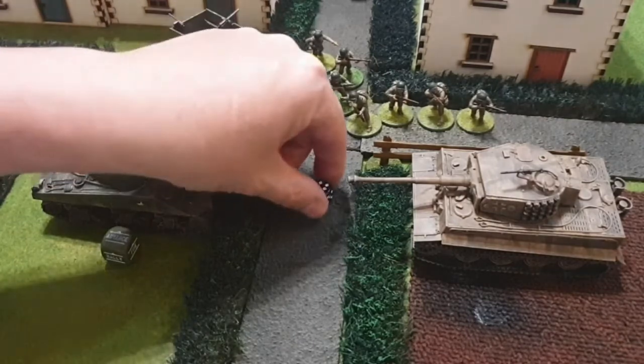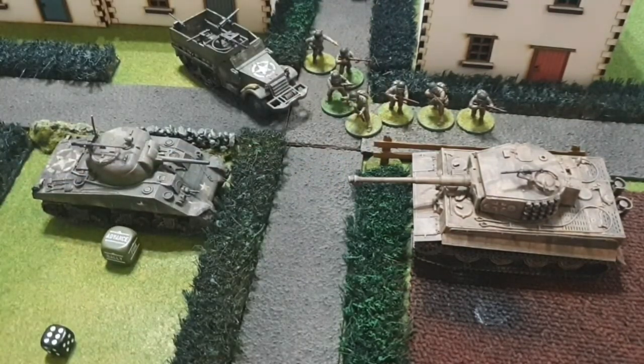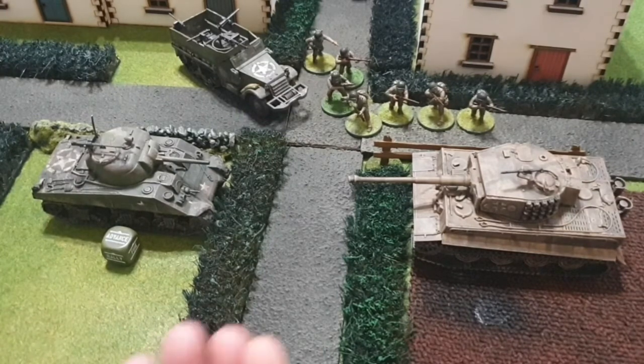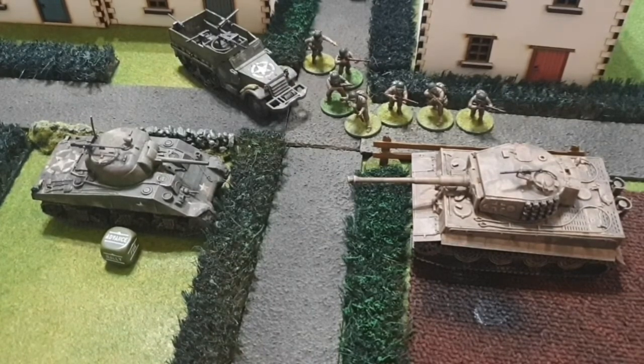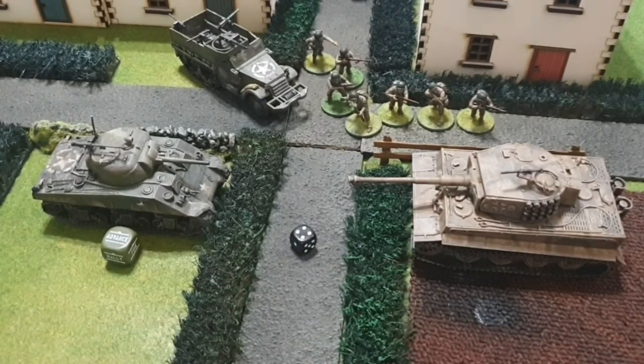A six! So we've hit the German tank. Now we need to work out if that shot has actually penetrated the armor and gone inside to do damage to the vehicle. A medium cannon has got a plus five — we roll a d6 and add the plus five. The medium tank's armor is nine, so that plus five plus the dice roll needs to beat that armor. We got a four — four plus five is nine, so we've just beaten the armor.